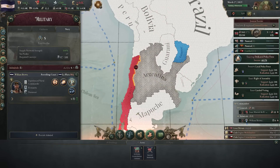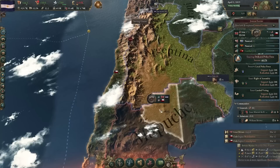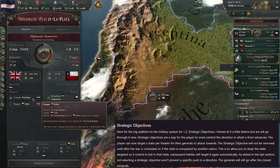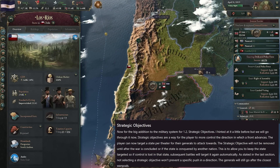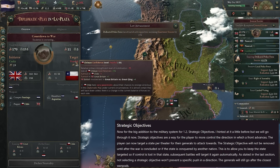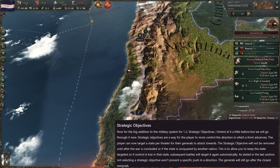Now let's get back to strategic objectives — these are the big changes you'll feel in gameplay. Strategic objectives are a way for us to actually control the direction in which a front advances: right-click, send the arrow over that way, and hopefully blitzkrieg towards your target. We can now target a state per theatre for generals to attack towards, giving us more flexibility. They did hint in a previous developer diary that they'd like to see more flexibility, more options, more strategic objectives, and more control for players — and maybe this is that coming through.